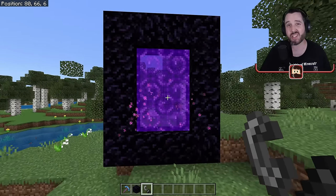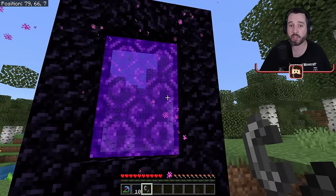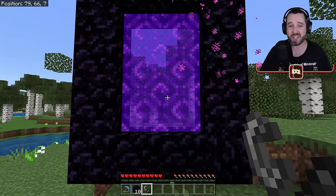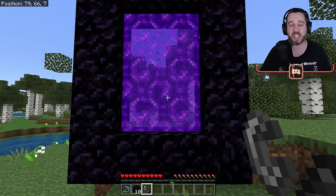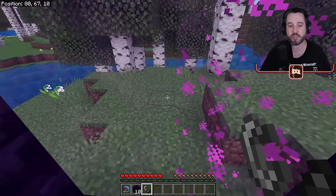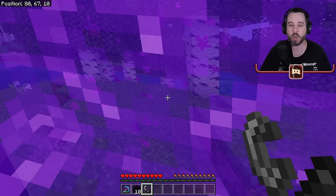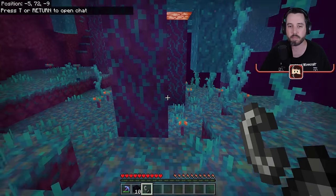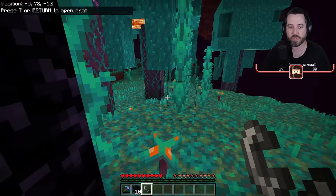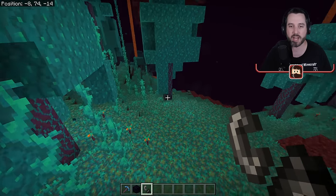When you make a nether portal and go through it, be aware that the nether can be a dangerous place. It's good to go in without valuables your first time, since you have no control over where the portal takes you. Once you pop through, I recommend holding down the crouch button, just in case you end up on a ledge where you could fall off and die.